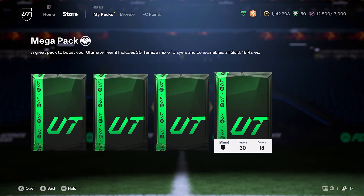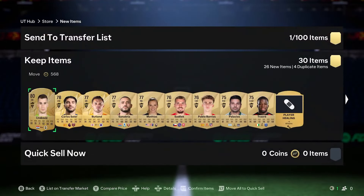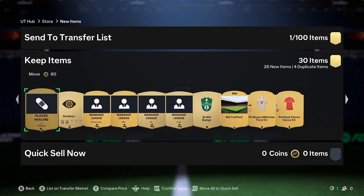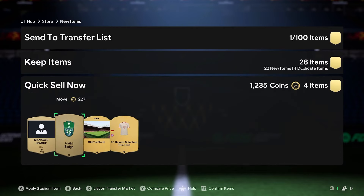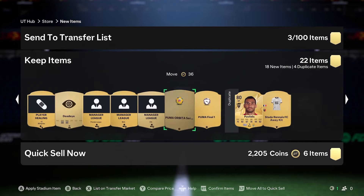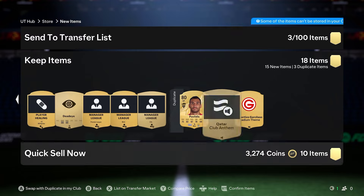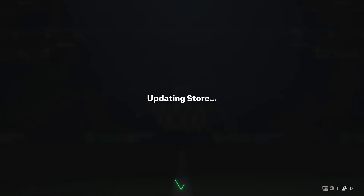So we have 287, which is great for the Daikon SBC. Let's go with the Mega Pack. Not a walkout. Some players — anything else, just quick sell those. This might sell. And that's it with the Mega Pack.